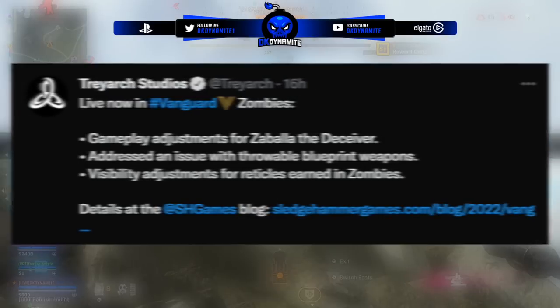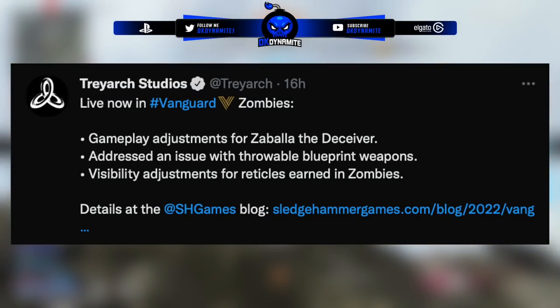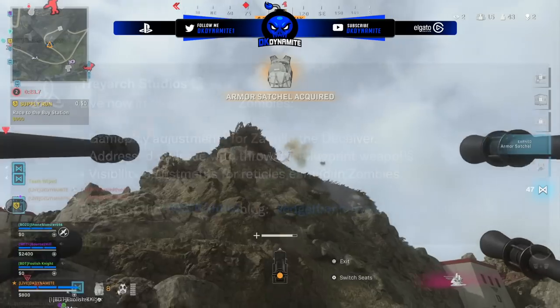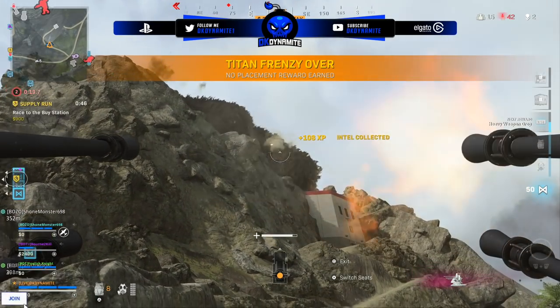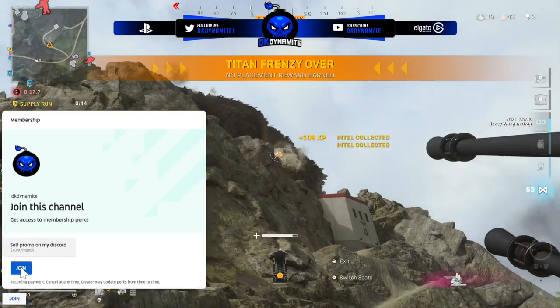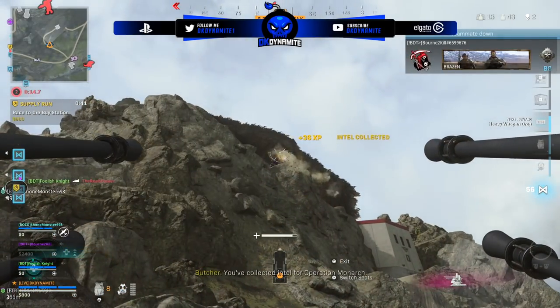We then have an update from Treyarch about Vanguard Zombies where they've added gameplay adjustments for Zabala the Deceiver, addressed an issue with throwable blueprint weapons, visibility adjustments for reticles earned in Zombies, and even more. With that being said, we also have a feature that is seemingly being brought back for free this time around, which is weapon inspection.